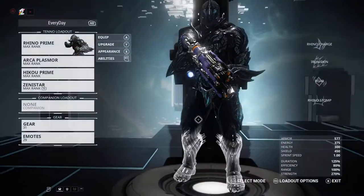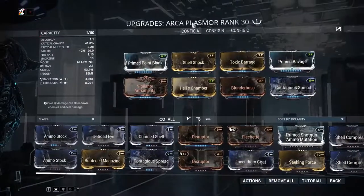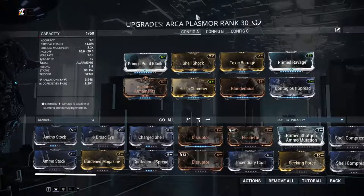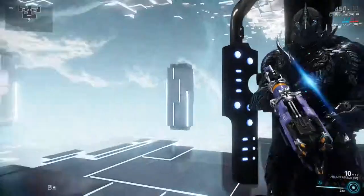Let's jump on in to the Arcaplasmorph upgrade. This is what we're currently running on it. You can rank this up to max — there's plenty of room with just two forma. We've got Prime Point Blank, Shell Shock, Toxic Barrage, Prime Ravage, Vigilant Armaments, Hell's Chamber, Blunderbuss, and Contagious Spread.